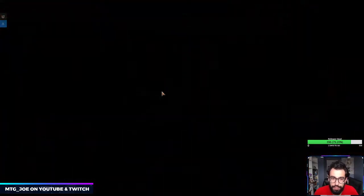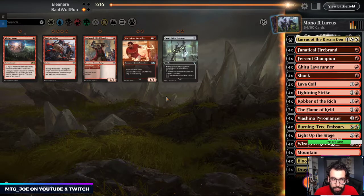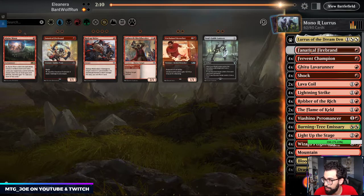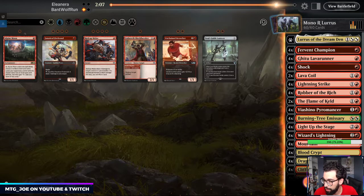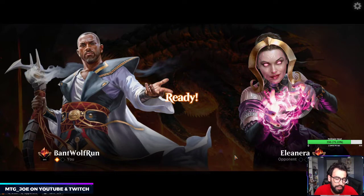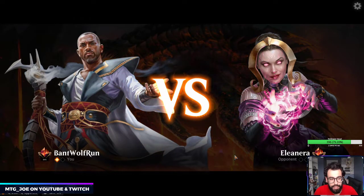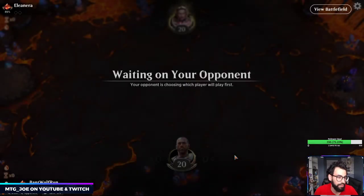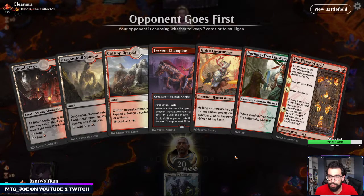So this version — I think we do the same board plan as last one. Lava Coils and things. I think we just take out Firebrands on the play — they're not really going to get through much. Outside of Yarrick Fenlurker, I don't think we're going to hit much. They probably take out the Kitesail Freebooters against us — they're not that good. Because I'm imagining they have like Ravenous Chupacabras, which we can shock. It's really just Obliterator that we need to worry about. And it's actually funny that when we play Mono-Red, the first two decks we run into are Obliterator potential decks.